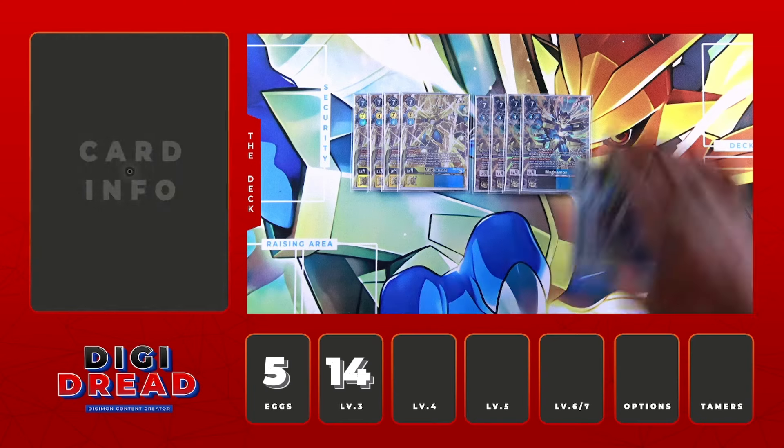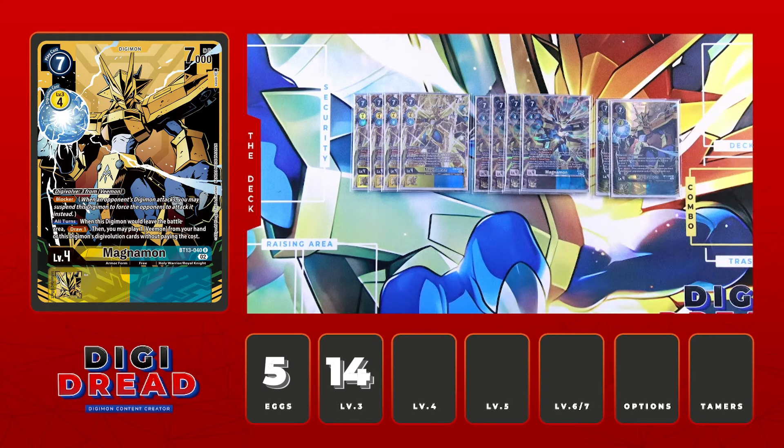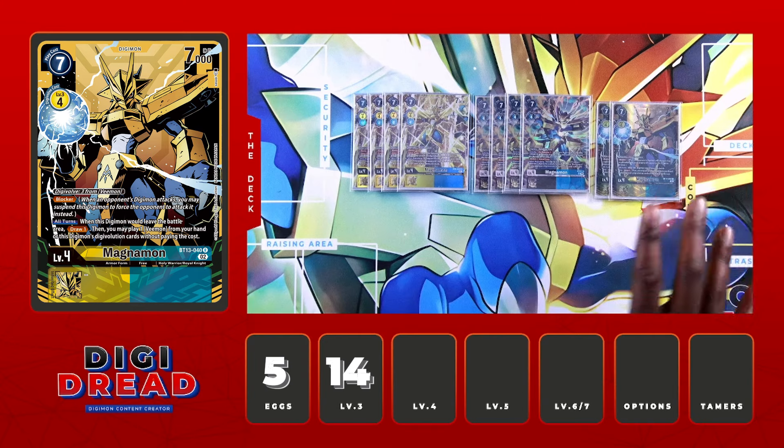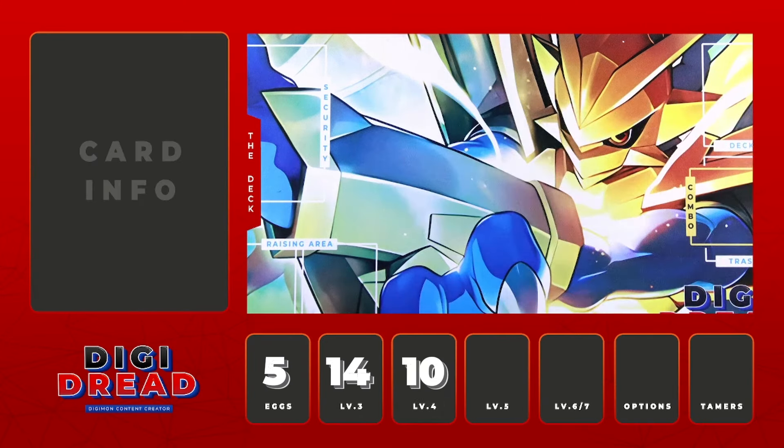SD17 Magnamon triggers where, depending on how many colours that Digimon has, you're able to trash that number of sources from the top down. Most Digimon have 2 colours, so you're trashing 2 sources, and then you can bounce that Digimon back to hand if they have no sources — very powerful. Then we round out champions with the BT13 Magnamon, a stellar card: if it was going to be deleted, you draw one and can play a Vmon from hand or from source — great recycling. Solid 10 champions.